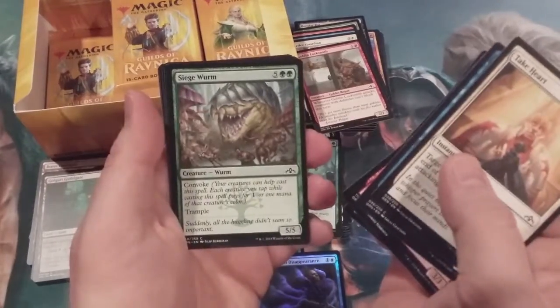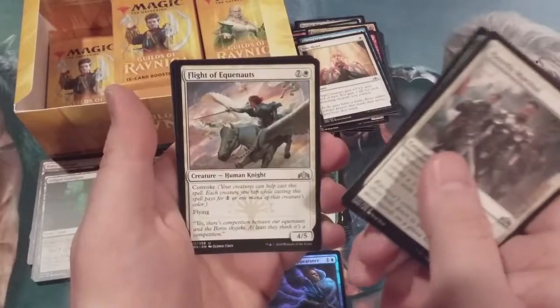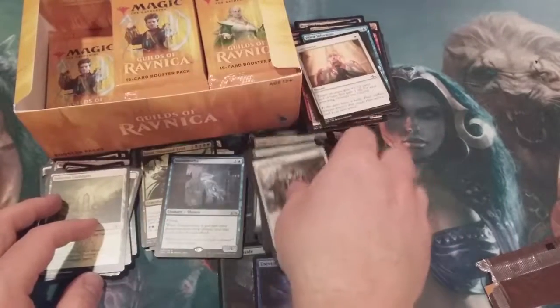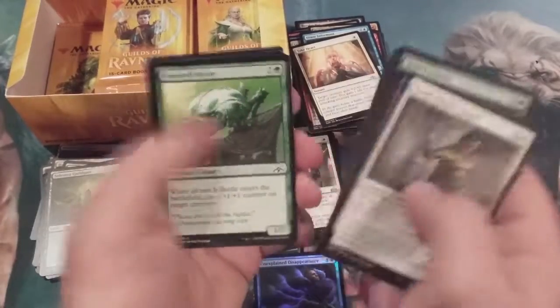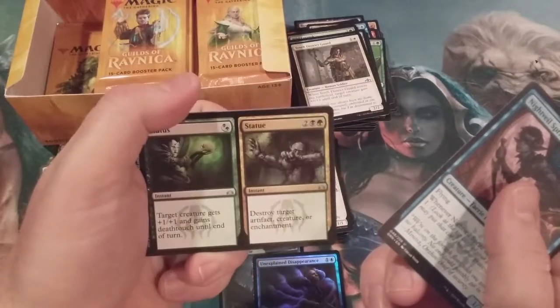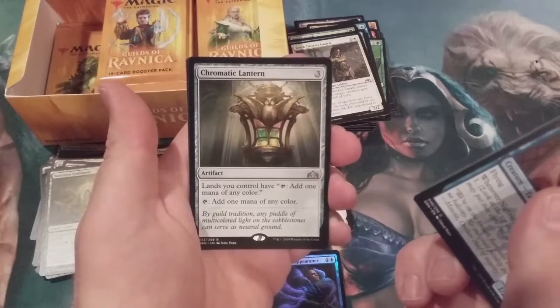That is not filling me with a great deal of confidence, optimism, or encouragement. But one pack can turn it around, baby! We got the Raiders, the Aquanauts, and a Necromieba. Also a Nightveil Sprite, Status and Statue, Gird for Battle, and a Chromatic Lantern — never tire of getting this card, never.